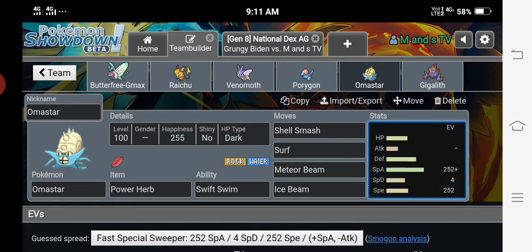It can set up itself, so we have Shell Smash for setup, Surf and Meteor Beam for STAB, and Ice Beam for coverage. Max Special Attack, max Speed, Modest nature. The held item is Power Herb, which powers up Meteor Beam — 90 accuracy, 120 base power, special Rock-type move which boosts our Special Attack. We have Swift Swim as the ability, which doubles our speed in rain.